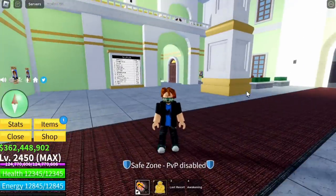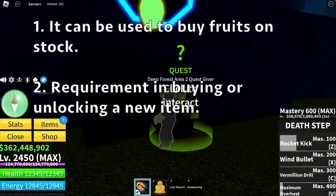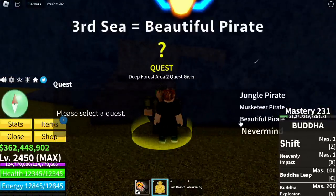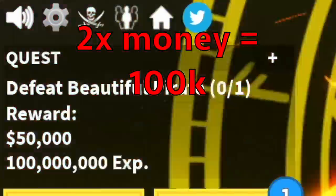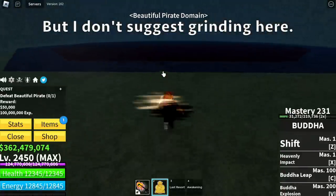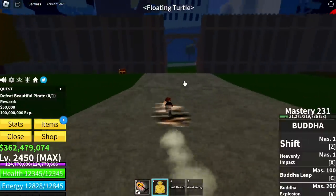For our last requirement, we have money. It can be used to buy fruits on stock, and it's also a requirement for buying and unlocking new items. In the Third Sea, I think the best mob is the Beautiful Pirate — it gives 50,000 bellies per kill, or 100,000 with 2x money. But I don't suggest grinding here because in public servers this is almost always dead, and in private servers you need to wait for it to spawn or use Robux.